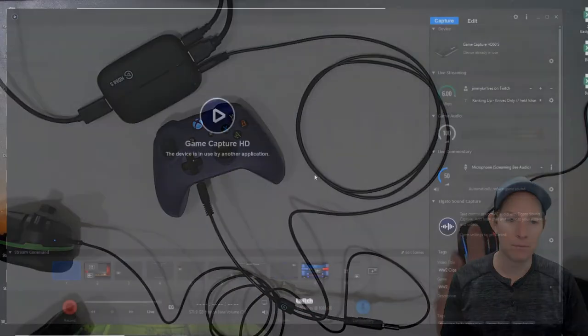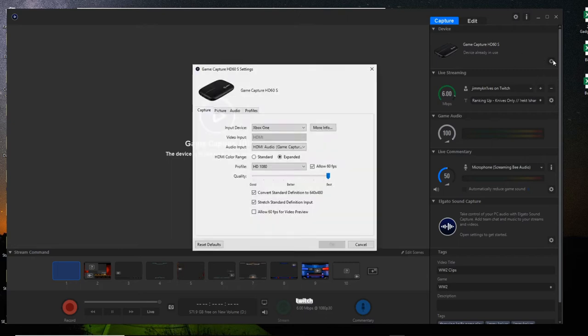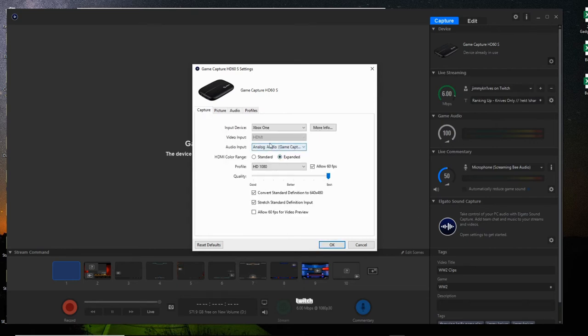When you have the Elgato capture card program open, go up to the wheel and click on it — the capture card settings will open. Go to Audio Input and change it to Analog Audio. The other settings can remain the same or you can adjust them. For the analog audio gain, depending on whether you use OBS or the capture card program, I crank mine all the way up to 12 and then adjust in OBS. The biggest thing: change it to Analog Audio.